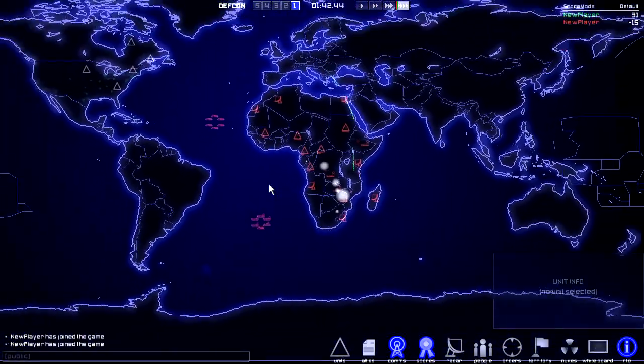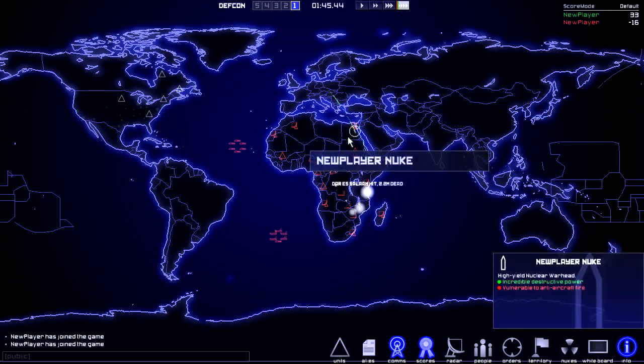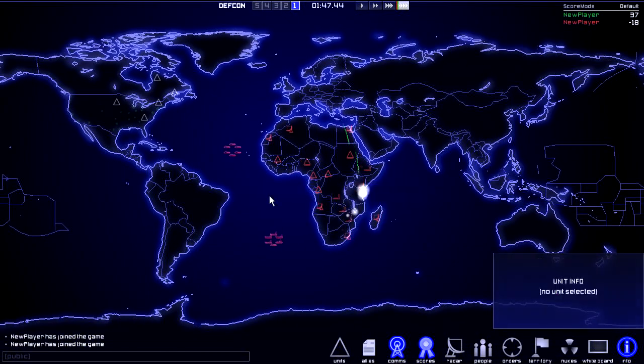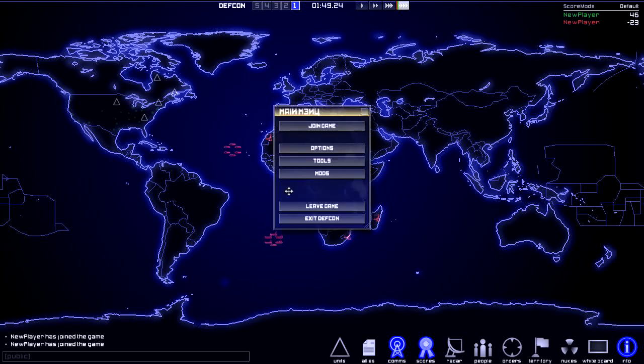You got it! You killed Santa! Got him! Merry Christmas! So you got the achievement? I killed half of Africa in the process. Small price to pay for getting Santa Claus. Okay, so you got the achievement, right? Yeah, okay, we're good. I'm going to exit the game now. Thanks for playing! Thank you, you're welcome.